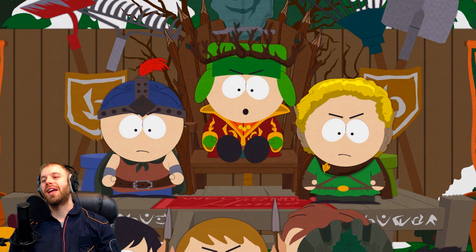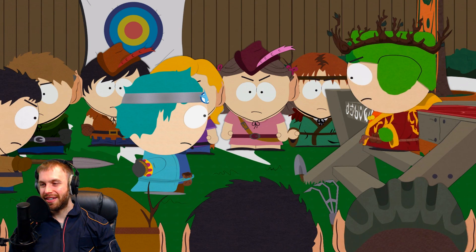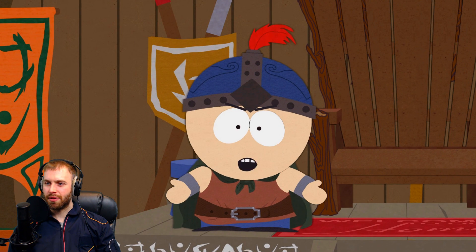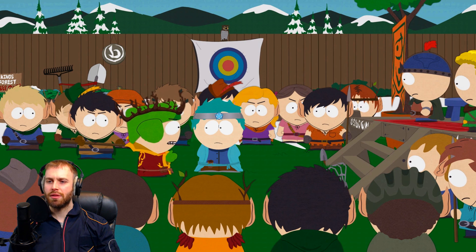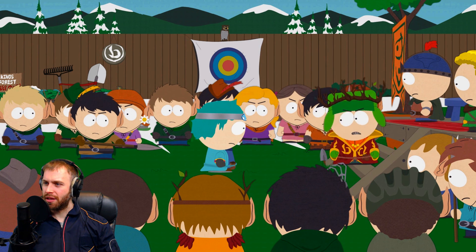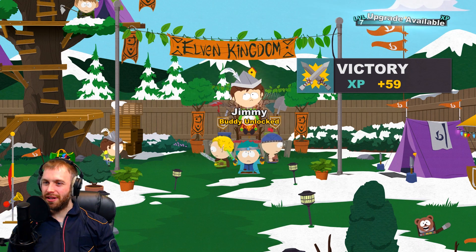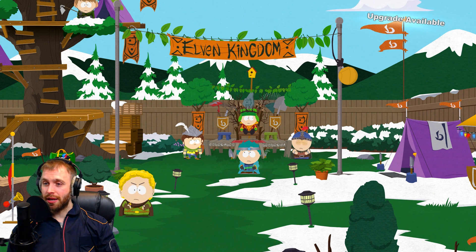The elf king reveals himself — it's Kyle and Stan! Kyle tells us we're playing for the wrong side: Cartman is the one hiding the stick and acting betrayed to get more recruits. He wants us to still recruit the goths, but bring them to the elves instead so they can ransack Cartman's kingdom and get the stick back. He warns that if we betray them they'll tell everyone we're a butthole. He sends his best ranger Stan and the bard to help guide us. We get a new party member and an upgrade!